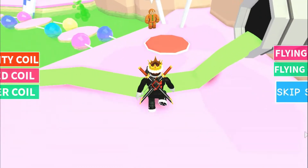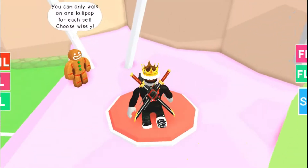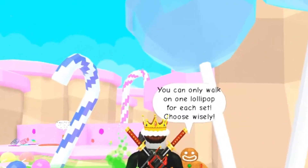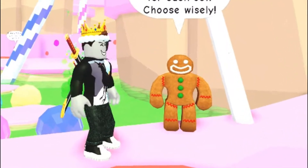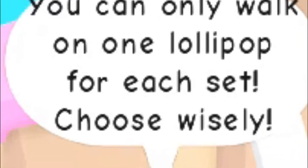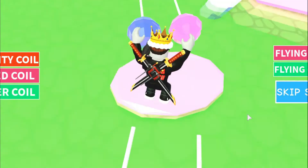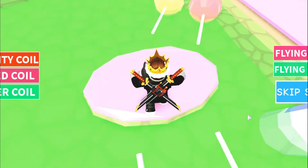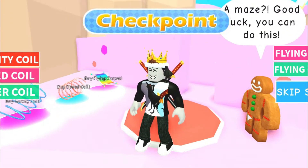Woohoo! There's taffy actually coming out of these sewers. Checkpoint! So it looks like we have another friendly little gingerbread man. Let's see what he has to say. James, you can only walk on one lollipop for each set — choose wisely. Okay, so this doesn't sound too hard. Hopefully we do not fall into the taffy. And we made it, guys! Yes! Checkpoint!